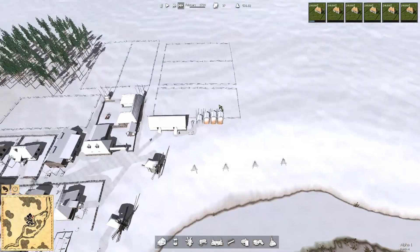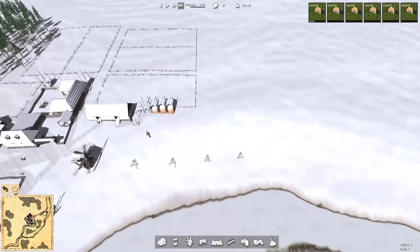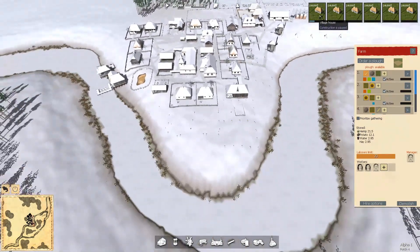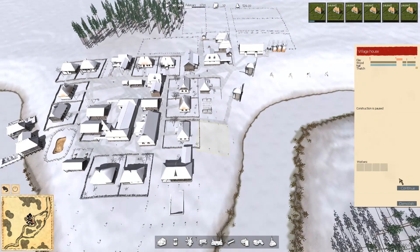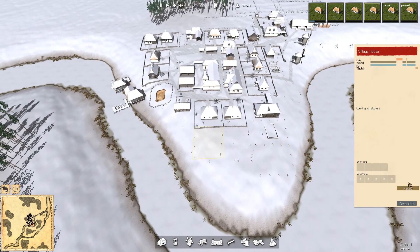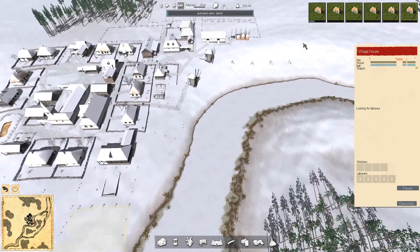I do want to extend out and get another farm going. First thing I'm going to do is get some houses building — build that one, build that one, build that one. I'm just going to unpause these and build all of these houses. And you can change and move this stuff around — somebody left a comment about that.